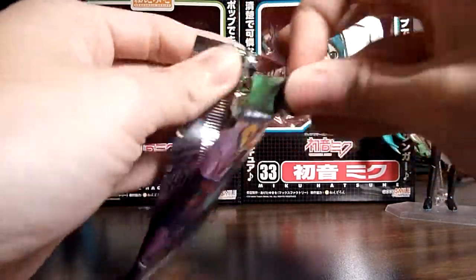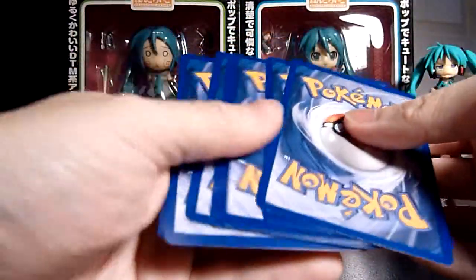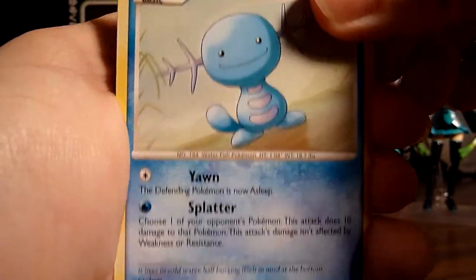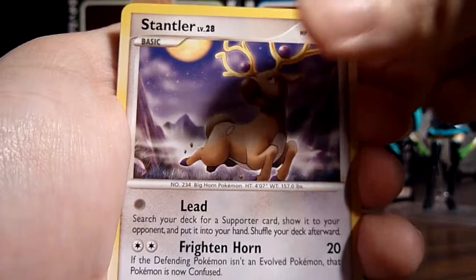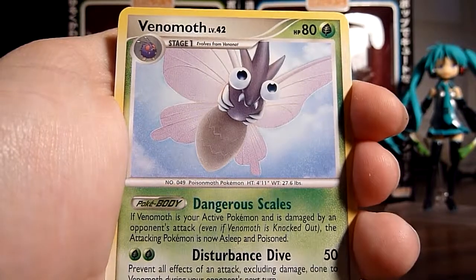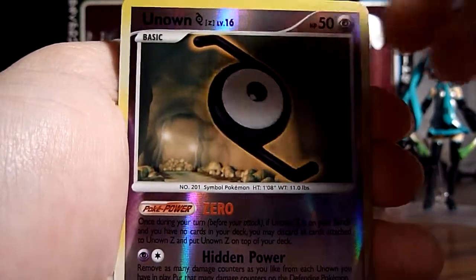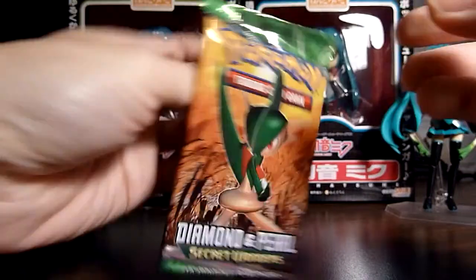Next up is going to be this Honchkrow pack. I wonder if I'll even be lucky enough to see a Level X — probably not, oh well, doesn't really matter too much. First up, Burmy Trash Cloak, Wooper again looking very happy even though it has no arms, a Murkrow with a Dusk Stone, Ralts, Stantler, Venomoth looking somewhere off into the distance, and Unown Zed. Team Galactic's Mars. Reverse is another Unown Zed. And the rare is a Banette — I already got one of those in the previous part, so not too special.